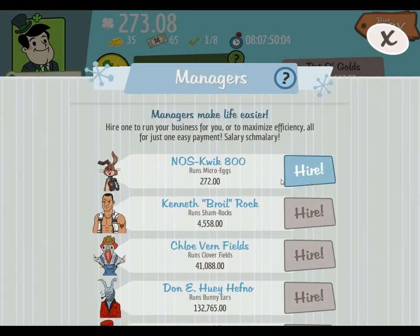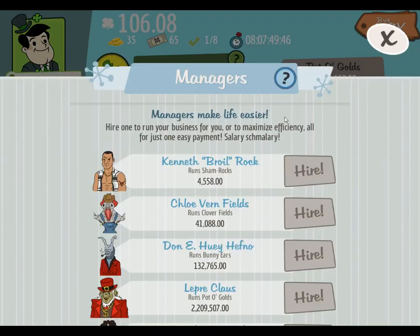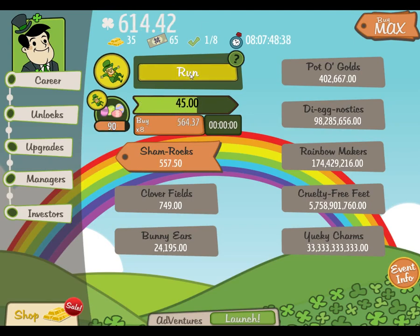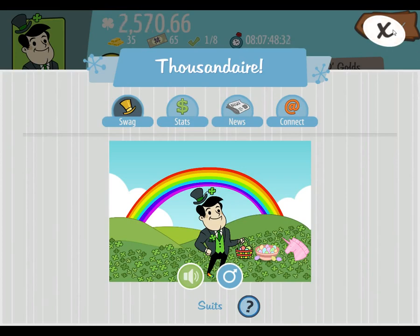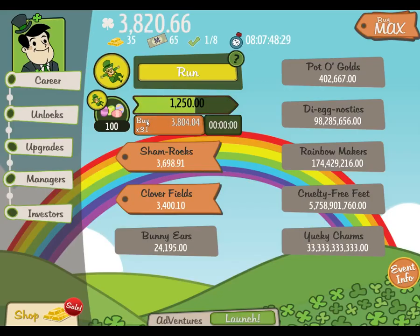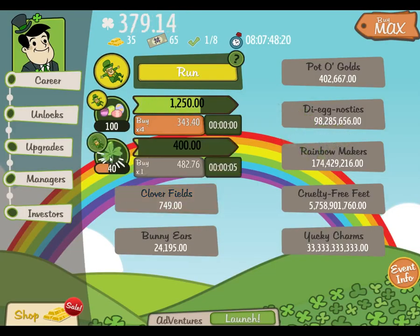Okay, first manager down. Nosquick 800 — nice. We'll just keep clicking. How much? Ugh. And there is the 100 — excellent. There's a bunny egg in there, and that has now got me on the move. Which means I can get the shamrocks manager. Here we go — that'll get those started.